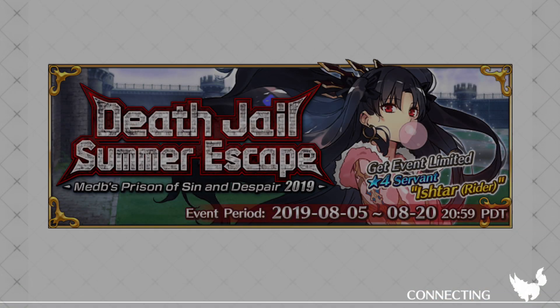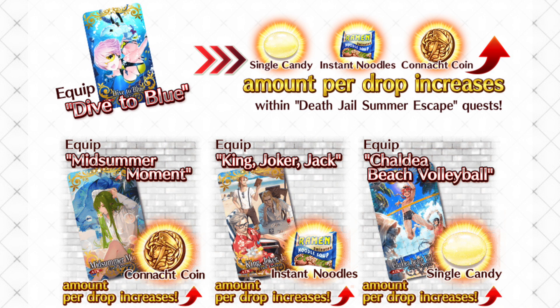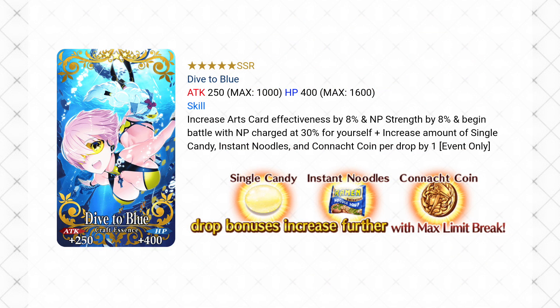This is part two of our summer event this year and it's going to work a lot like part one. We have three new currencies: candies, noodles, and coins. We also have four new event CEs, one in the shop and three in the gacha. For the shop we're talking about the five star Dive to Blue, which will boost the drop for three of those currency types by one. There's only four available in the shop, but if you end up with a lucky drop from one of the quests, you can limit break it to boost drops by two instead.